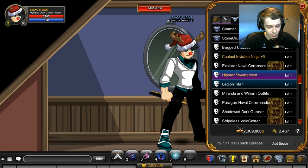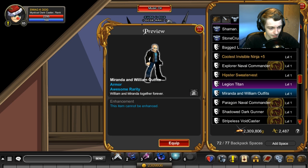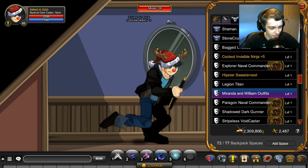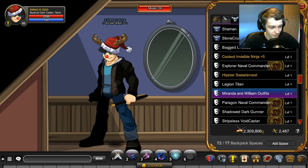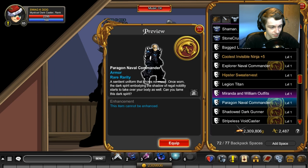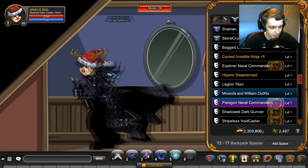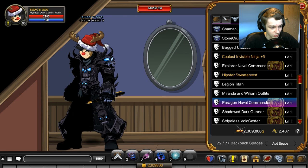Hipster Sweater Vest — fully color custom, not rare. Legion Titan is seasonal. This next one I have no clue whether it's rare or not — it might be going rare but it's currently available in an event, look it up on the wiki. This is the Paragon Naval Commander and once it loads — okay, so this is rare. Very cool, one of my favorite armors that I have.